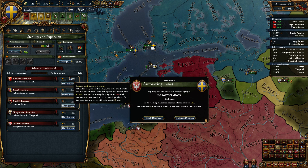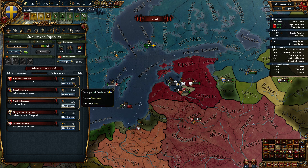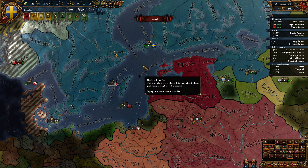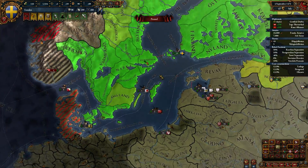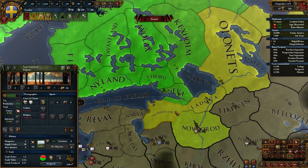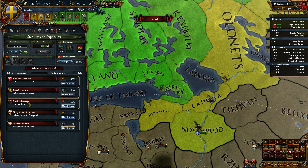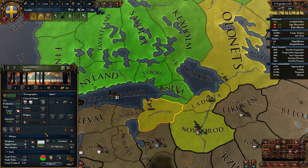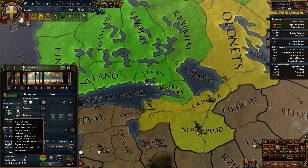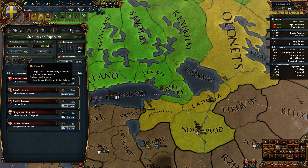Rebel factions — independence for Corelia, the Corelians. Ingermanland is still rather upset for some reason. I mean, we did just conquer them, so I suppose there's that. Need to remember that I have uncored provinces. We'll let the war exhaustion come down. France has rivaled Austria — good for them. The Papal State is now the Papal Controller.